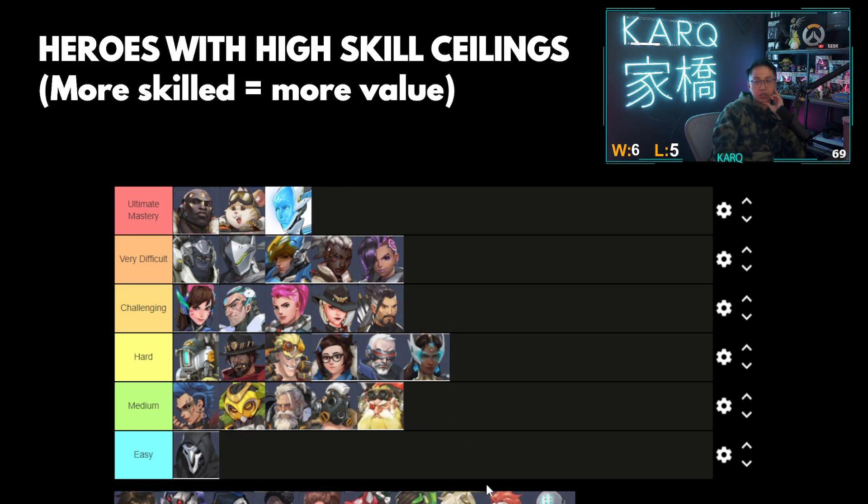Torbjorn — the hardest part about Torbjorn is aiming his primary fire, but it's a shotgun, easy. Turret plays itself. His ultimate, you just shoot it on the ground. So he's like a medium-based hero, arguably relatively easy too. The more skilled you are, it's just learning how to aim that projectile primary fire.